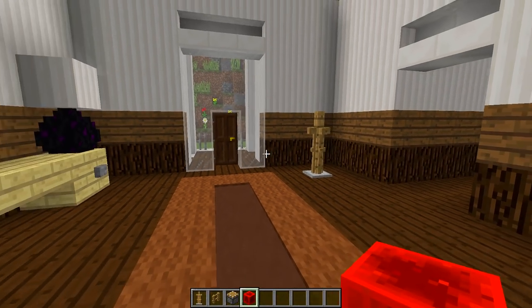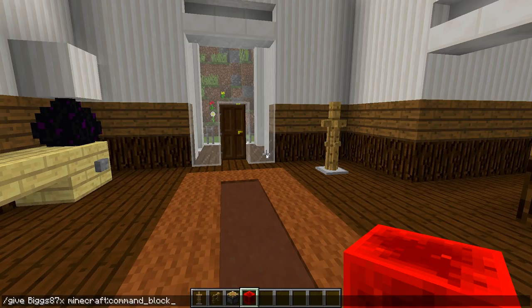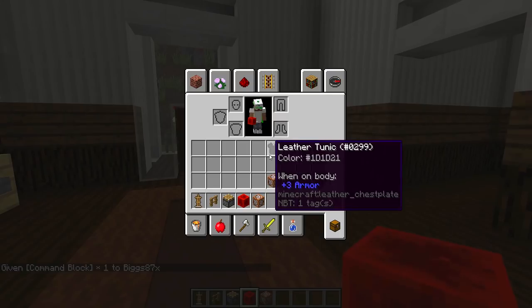Now what we need to do is give ourselves a command block. To do that, type this command in chat: slash give, then your Minecraft name, then type c-o-m-m, press Tab, press Enter, and that will give you a command block.